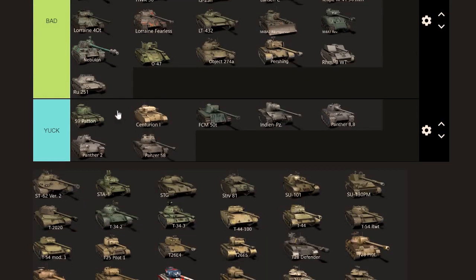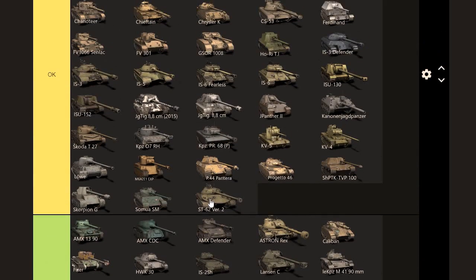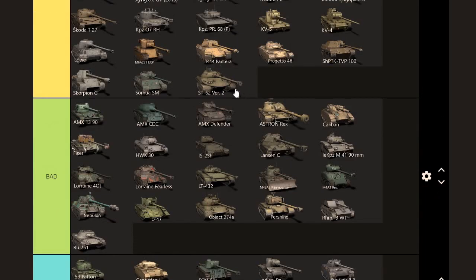The ST-62 — not a tank I see on the battlefield very often, so it's hard to judge, but I think I'm going to put it in the OK category. Because people don't know how to deal with it, you can actually do decently well. Value: I think it's worth around 7k, but you probably have to pay 8k or even 9k because of its newness, which is a shame.